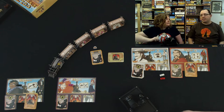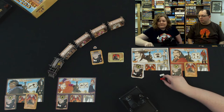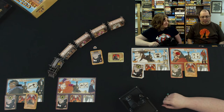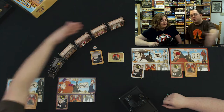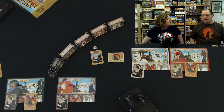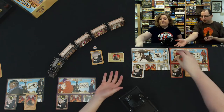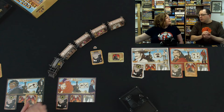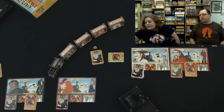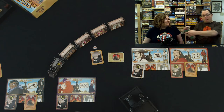So, Colt Express — you are trying to be the meanest, baddest stealer of loot and shooter of guns. And this is the board, which is a 3D cardboard board, which is very interesting and fun to play. The last thing we need to do for setup is get our pawns onto the train. We take all four of them, put them in the draw bag, and randomly draw one — they're going to be the first player.